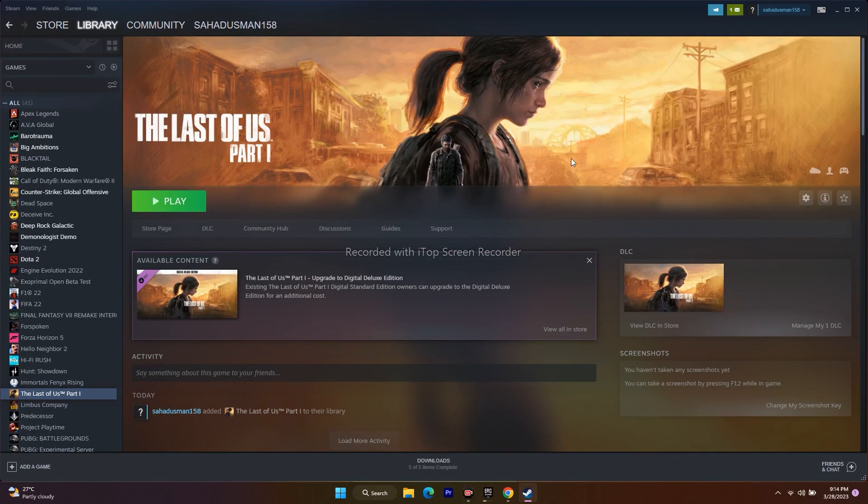Next, unplug all USB devices. For example, if you are playing with a controller or multiple monitors connected, remove everything from the USB ports. Launch the game first, and once it successfully launches, connect the controller back and try to play. This did work for many users.